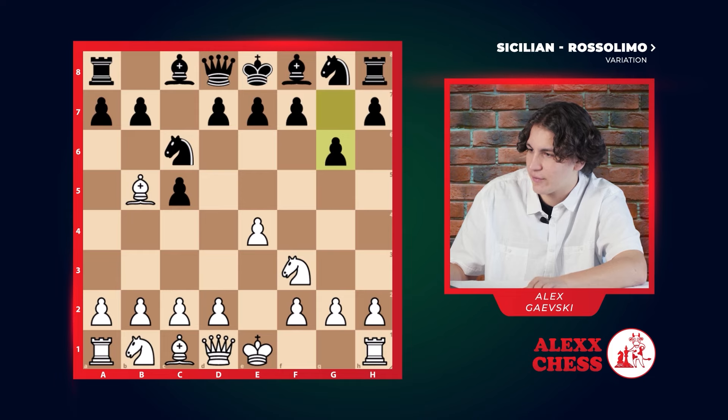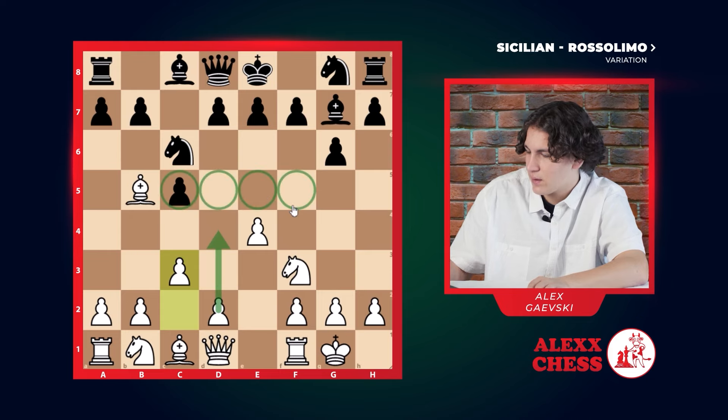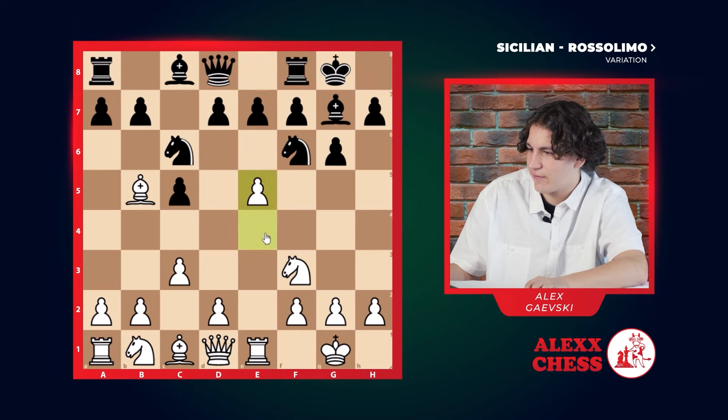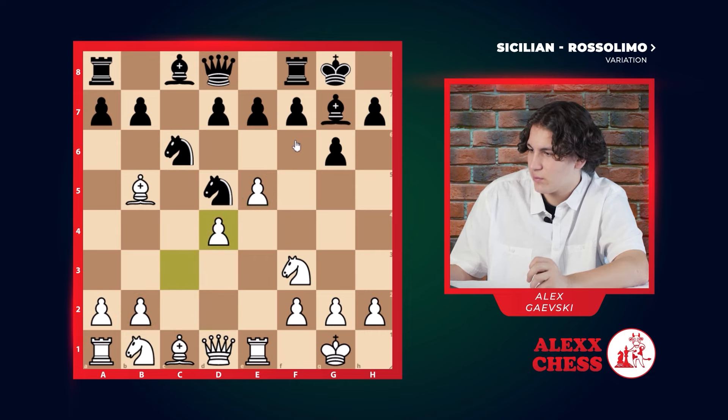He goes g6, preparing for a fianchetto. We castle, he obviously completes the fianchetto. c3, with the idea of d4, trying to capture the center. He goes knight f6, we go rook e1 defending this pawn. He castles, we go e5 attacking this knight, and obviously he's going to move the knight. Here we go d4 and complete this amazing, beautiful chain of pawns. d4, he takes, we can take, and here for example he goes d6.